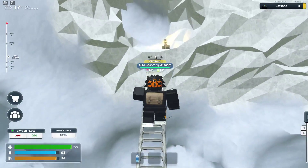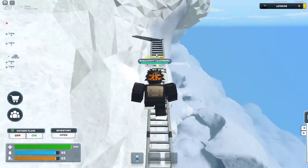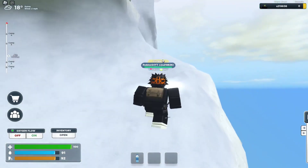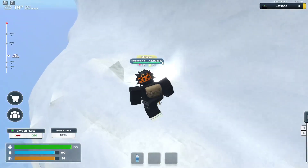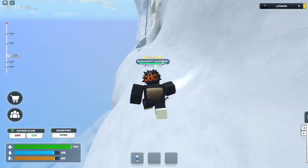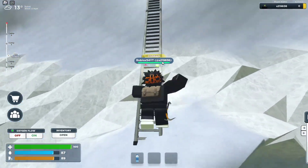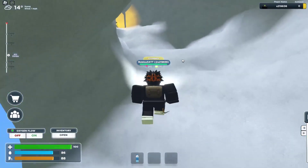The bridge is so wonky. Imagine falling from here — I think you would be dead. Do we go up here? I thought I was going to fall for a second. Could we have just gone through those caves? We are literally at the cliff of the mountain right now.